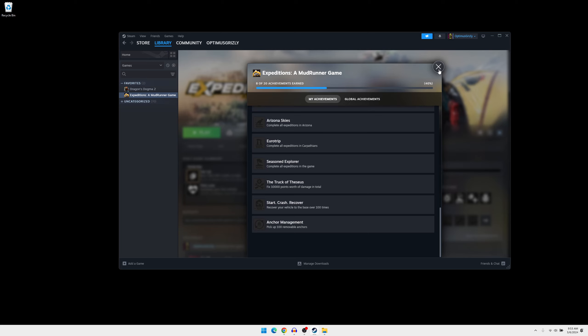First thing you're going to want to do is load up the map Little Colorado and deploy at your main base. You can see I've got some waypoints here to lead us to the airdrop that has the removable anchors in it.